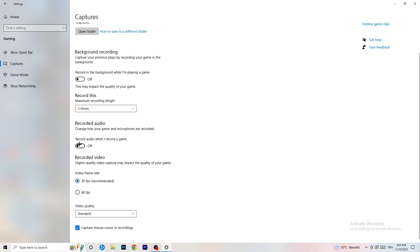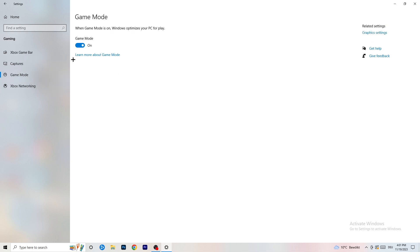If you do have recording on and really need it, set it to 30 minutes max and turn off background audio recording. Next, go to Game Mode on the left-hand side. This one you need to check for yourself — on my PC it works better with Game Mode on, but on some PCs it won't. Turn it on, test it, turn it off, test it, and stick with whichever option performs better.